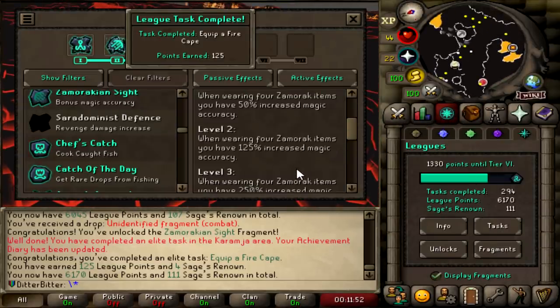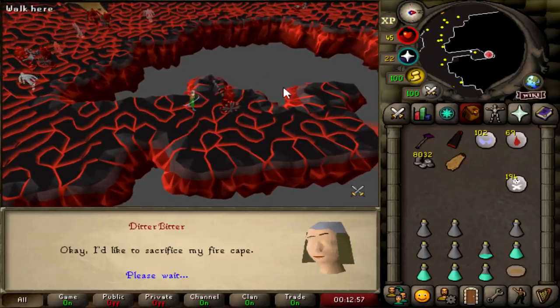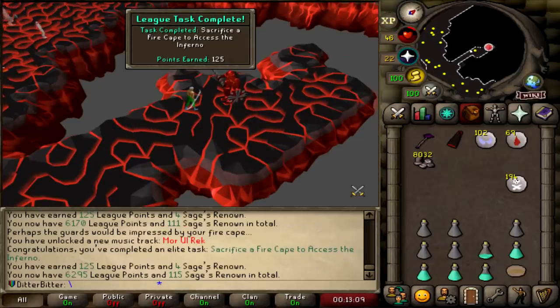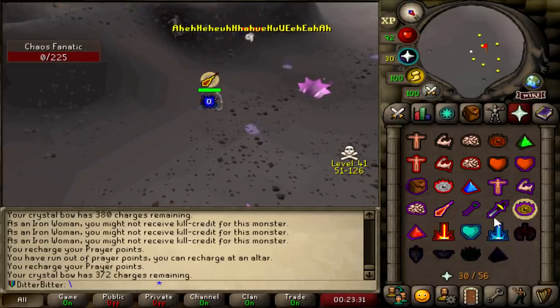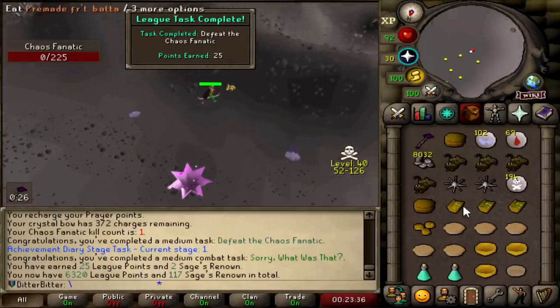Zamorakian Sight - bonus accuracy. Sacrifice a cape, another 125 points. 6,295 now. Chaos Fanatic down for another... 25 points, my bad. And it gave me 3k cash too, I'll take that.